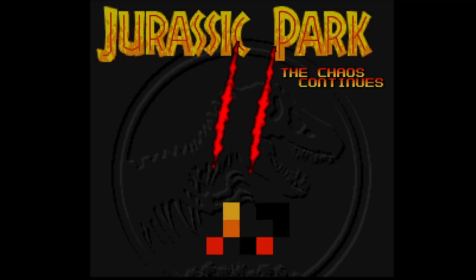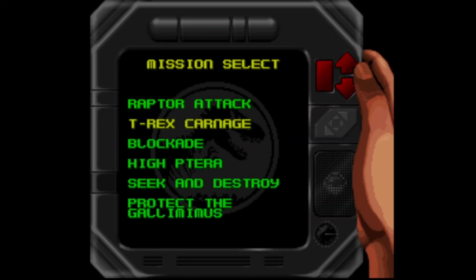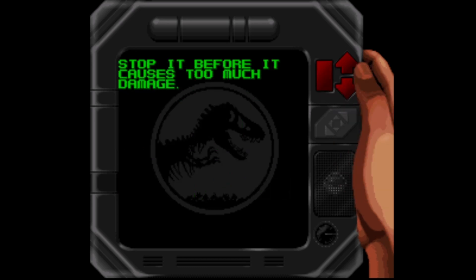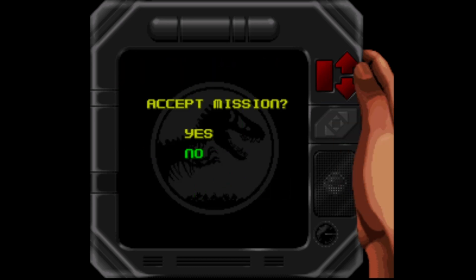Let's skip past the intro this time. One player. Let's try the T-Rex Carnage mission. Reports have been coming in that Biosyn — I've probably not pronounced that right — have destroyed the paddock fence containing the T-Rex. The T-Rex is the park's most dangerous dinosaur and will destroy anything in its path. Stop it before it causes too much damage. We'll accept that mission.